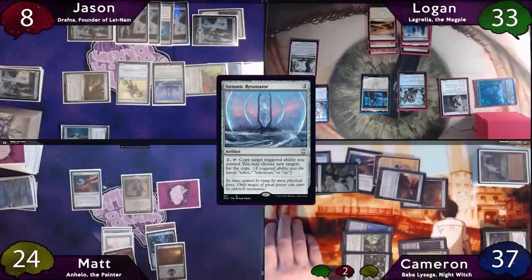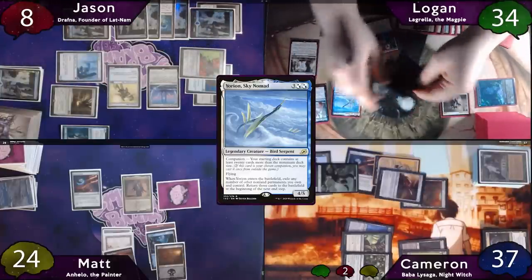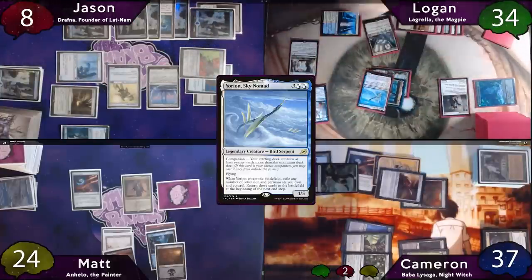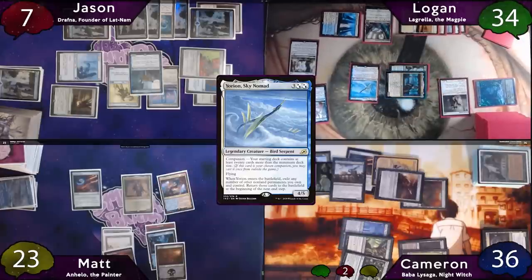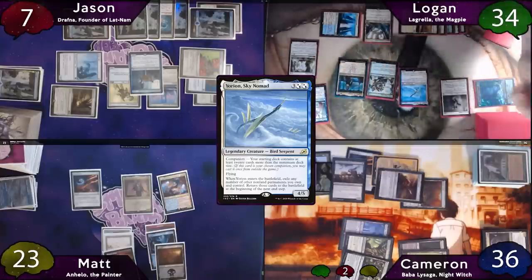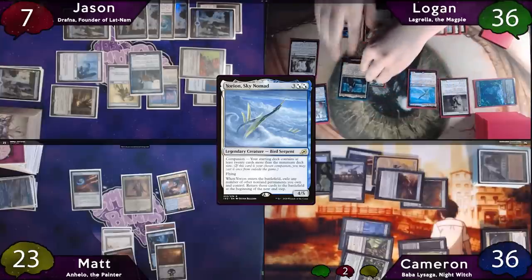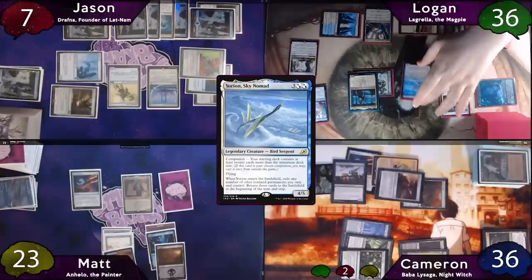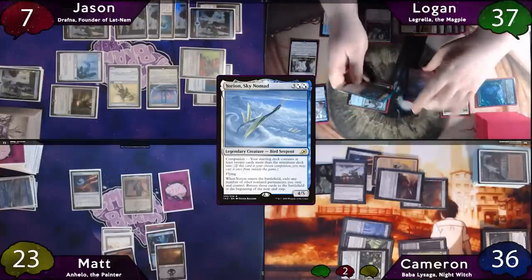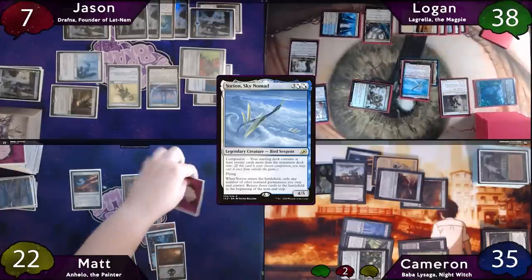The turn ships to Logan, who plays a tapped Hallowed Fountain and re-drops Yorion. He exiles his Wall and Lagrella, having everyone but him have creatures return to the battlefield. He moves to end step and has Thassa trigger target Yorion, but has Yorion's return trigger occur first. Lagrella trigger and Wall draw trigger resolve — Lagrella's targets are the Wall, Courser of Kruphix, Flamer of Tzeentch, and Drafna. Jason decides to put his commander in the command zone. The Thassa trigger finally blinks Yorion, exiling Lagrella again and returning everyone's creatures, so Logan draws a card and his Wall enters with two +1/+1 counters.